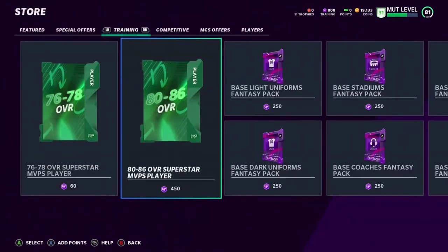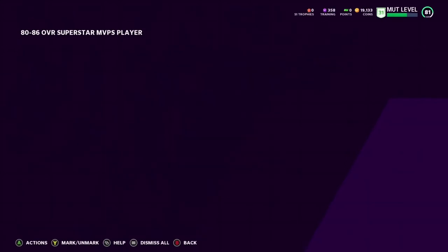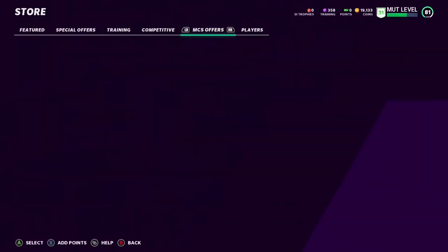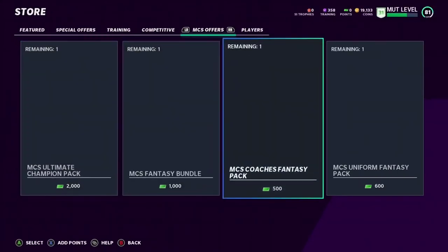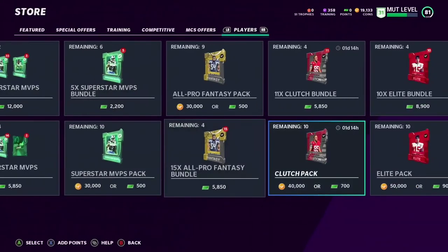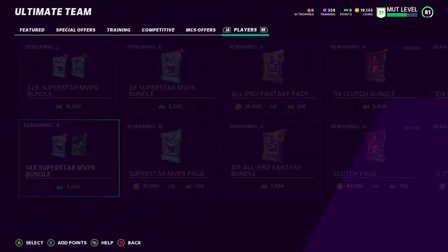We do get an 81 here — could get lucky and get an 86. I feel like everyone's gonna be ripping these packs for a little bit, so the odds may not be that good. Our next one is an 80 Gardner Minshew. All types of packs are completely new. The only bad thing is I think they got rid of the pro fantasy packs out of the store — those are great packs, very profitable.